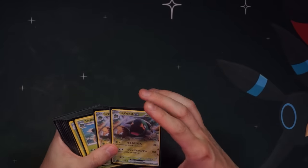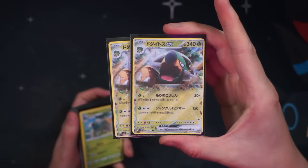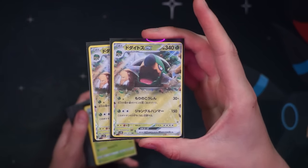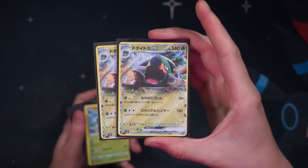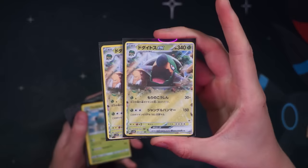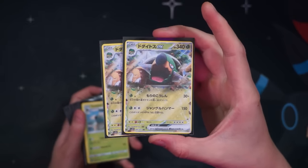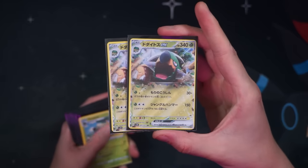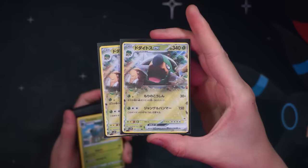Jumping into it with the Torterra EX: we don't really use the second attack — Grass and two Colorless for 150. We're using that first attack: for each Grass Pokémon in play, we do 30 damage. So if we get five Grass Pokémon on our bench plus the Torterra in the active, we're looking at 180 damage, which knocks out Charizard EX — probably the biggest Pokémon in the upcoming format. We pretty much KO everything else too: any multi-prize Pokémon we're two-hit KOing, any one-prize Pokémon we're one-hit KOing.